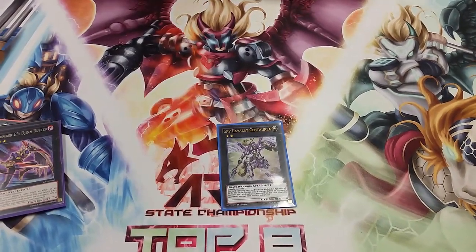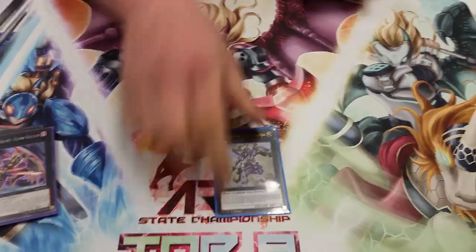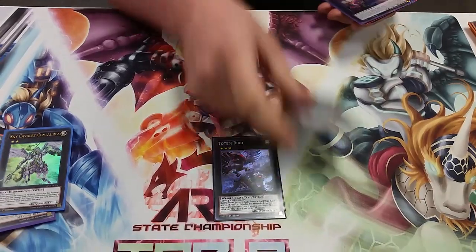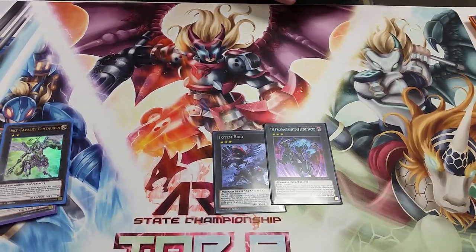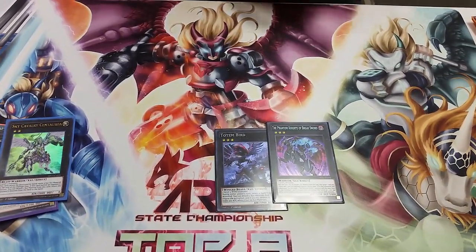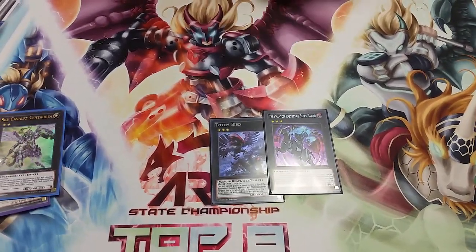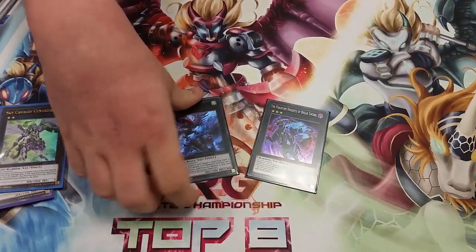One Sky Cavalier for negating attacks and it can't be destroyed. One Totem Bird and one Bricksword — Totem Bird is mainly for matchups like Pendulums or Monarchs, and Bricksword because I need to destroy as much as I can.